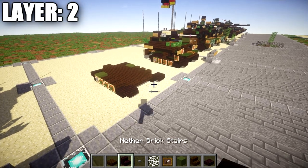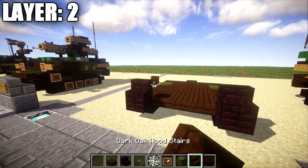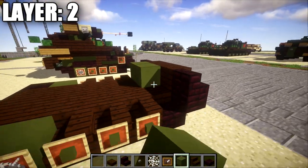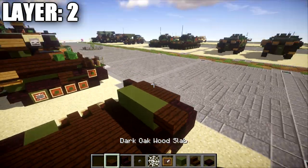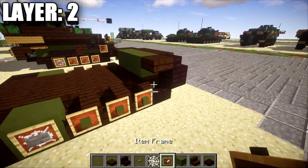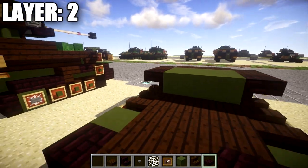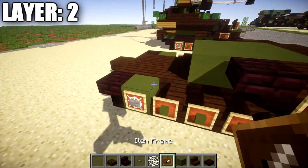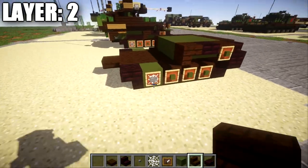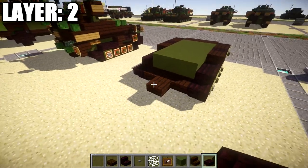Moving on to layer 2: place a nether brick stair on top of the two nether brick top slabs. Go in between the stairs and place a row of three upside-down dark oak wood stairs across. Then place green stained clay in a row of three behind those upside-down stairs, followed by a dark oak wood top slab on both sides of this row. Place an item frame on the side of the dark oak wood top slab with a green stained clay block in the item frame — same on both sides. After that, place a row of three green stained clay across followed by a nether brick top slab on both sides, then another row of three green stained clay with a dark oak wood upside-down stair on both sides. Add two more rows of three green stained clay down the middle with nether brick slabs along the sides.